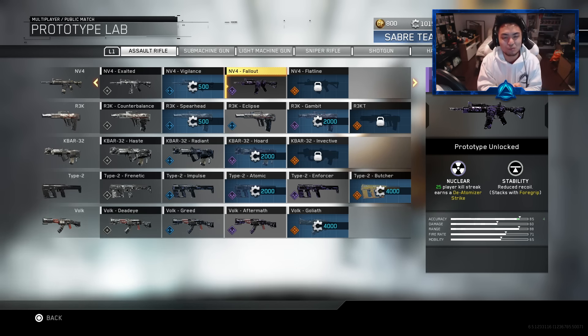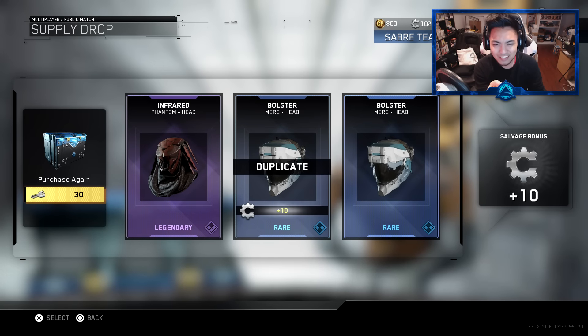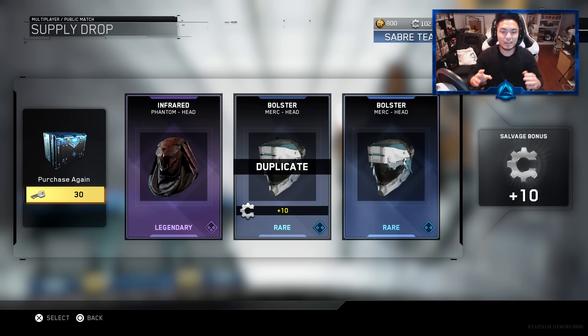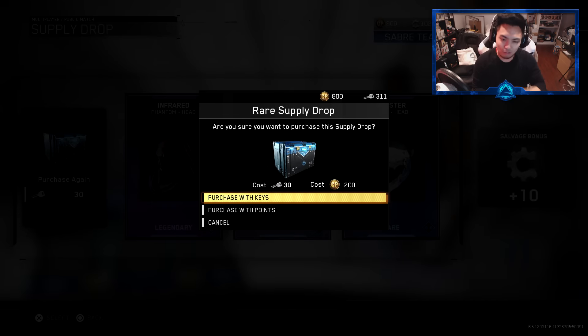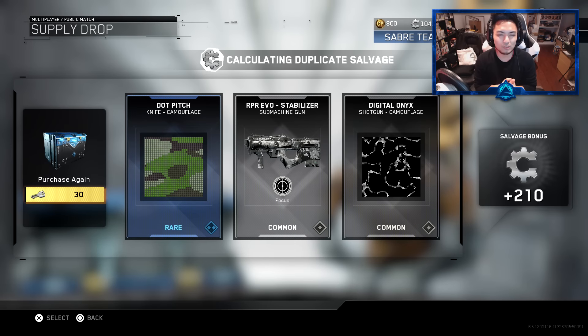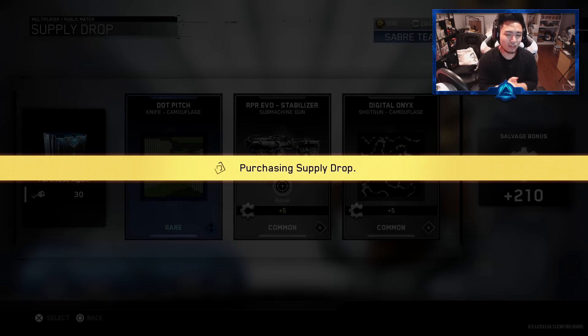Let's get this started with the keys — let's see how it goes. Do you guys see what I see right here? What are the chances of getting two of the exact same headpieces in the same drop? Could you imagine if you got three epic or legendary weapons and they were all the same? But we did get two pretty awesome headpieces — the Infrared for the Phantom and the Bolster for the Merc. Unfortunately I don't use the Merc anymore because I've got that already completely done. We got the Ripper Evo Stabilizer which is a duplicate, and we did get a Dot Pitch Knife Camo.